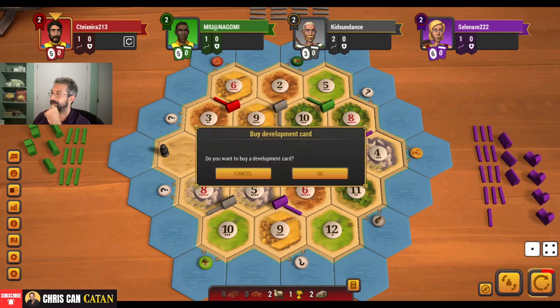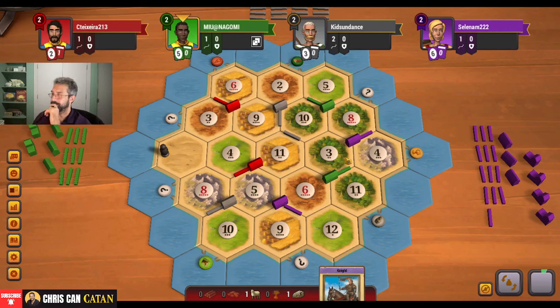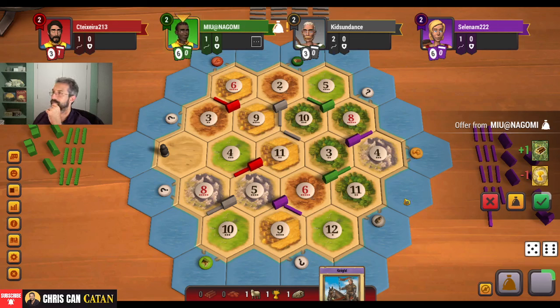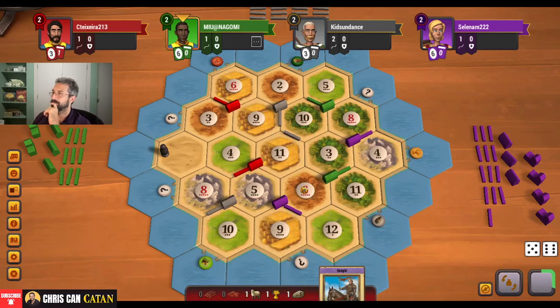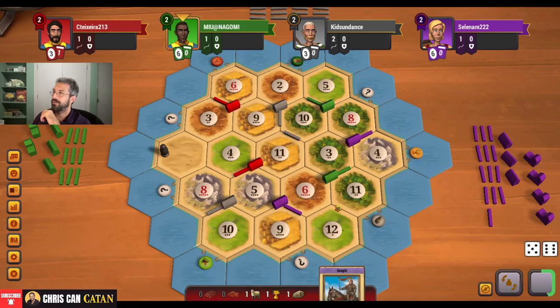I'm going to take the card here. I need to get some wood, a road, or something. Thankfully I know a lot of people who have wood, so that's good. We're getting more wheat, so that's good too. A lot of wood available, a lot of ore available. Offering a two-for-one here — not a terrible trade. I can just grab support, so it's not end of the world for me just yet.